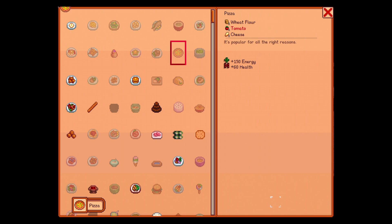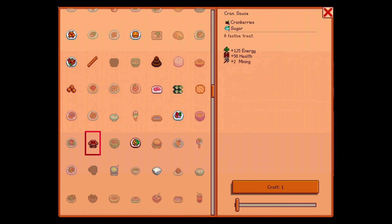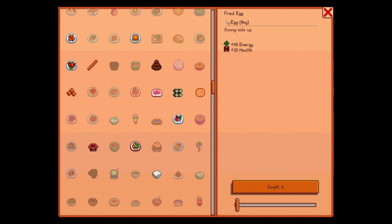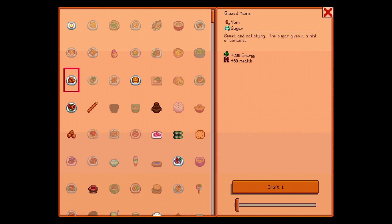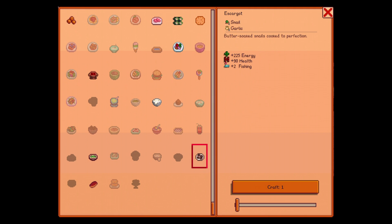We can make our own pizza — let's do that, that'll be for Sam. Farmer's lunch: omelette and parsnip. So how much does the omelette give us? 50 plus 20. We need more stuff like this, so we're going to craft the farmer's lunch. We have more parsnips and more omelettes. We can fry eggs — we need more milk, which we have plenty. We need tuna specifically for fish taco, so I should probably make a fish pond with just tuna.